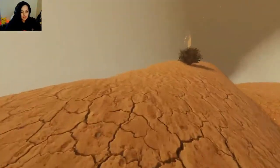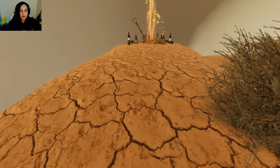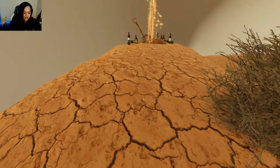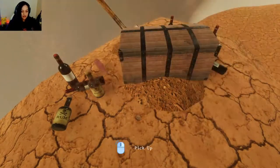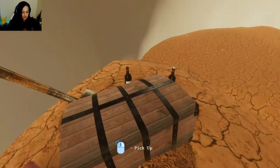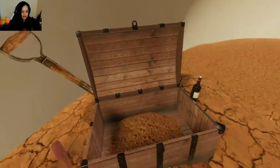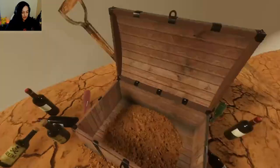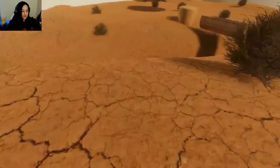Wow, how weird is this? I mean, how convenient would it be if you had a smaller version of your world and you could just do stuff in it. How do I pick up the whole thing? There we go — forkscrew, okay. That's all that was in this box of treasure. Rum. Am I a pirate? My dream is full of rum.